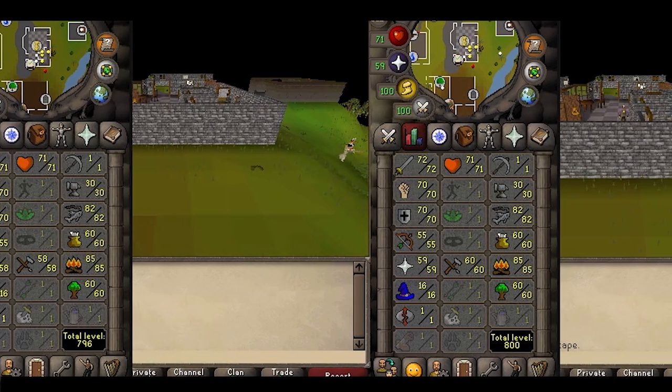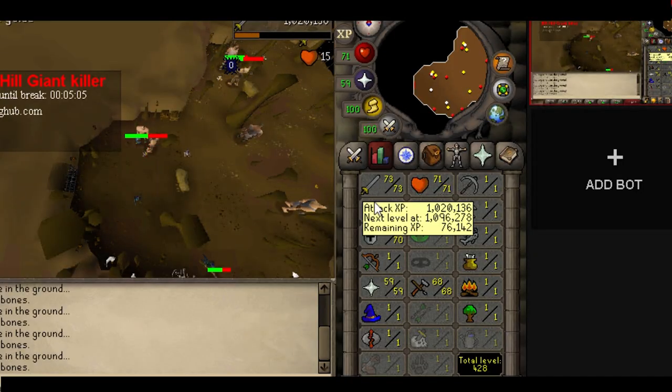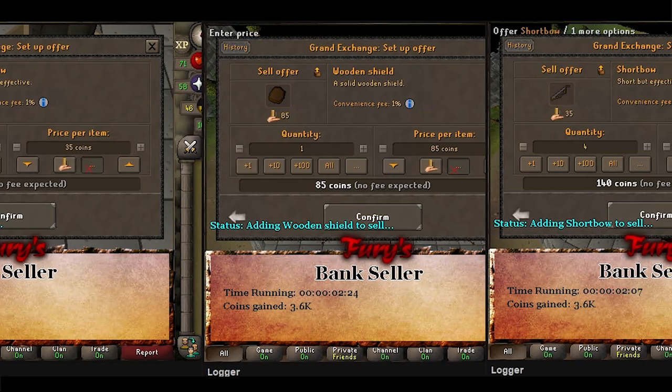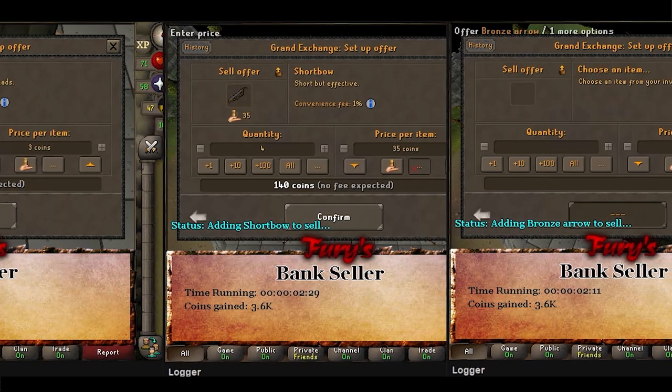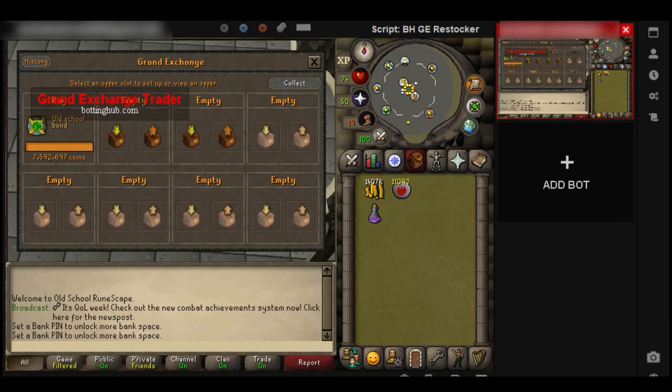No bots were hurt in the making of this video. The accounts are now finished: I botted 85 combat at hill giants and other free-to-play skills using the account builder script. Then I used a free bank seller to clean and tidy up the bank before bonding the accounts.